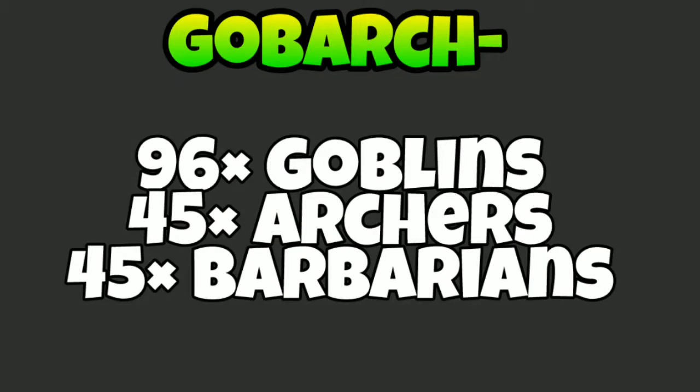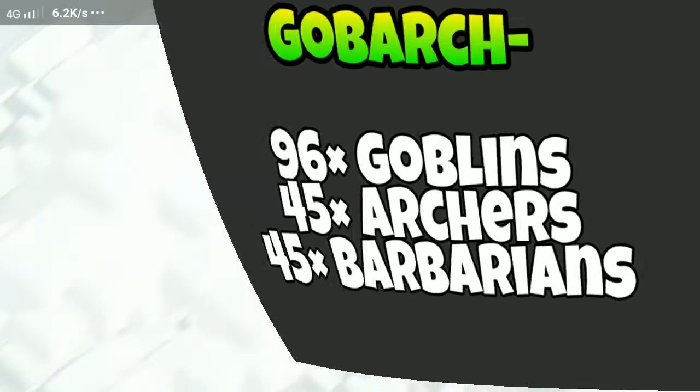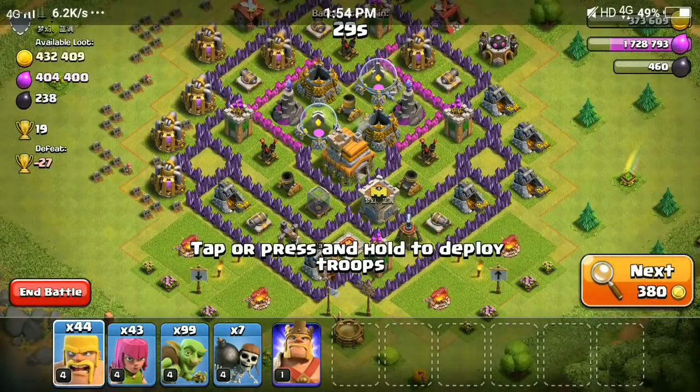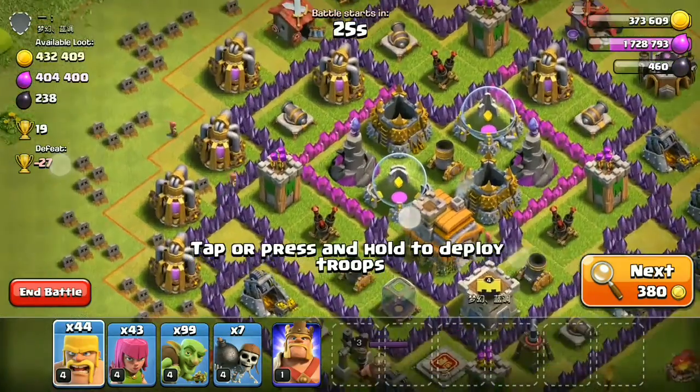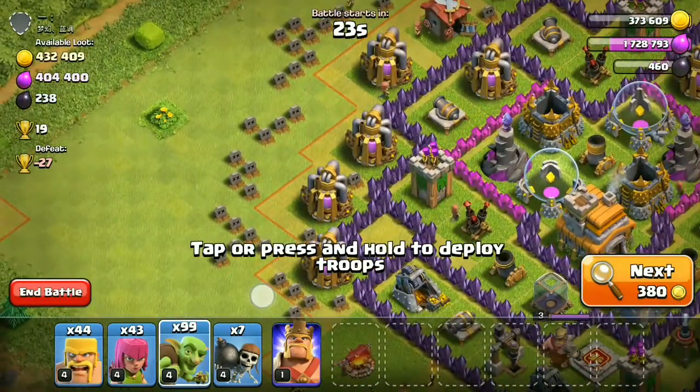The first strategy we are gonna be using is the GoBarch strategy. It consists of 96 goblins, 45 archers, and also 45 barbarians. You can also change the troop compositions if you want to. The first thing you gotta do in this strategy is look for a dead base or a base that has a lot of loot in its collectors.